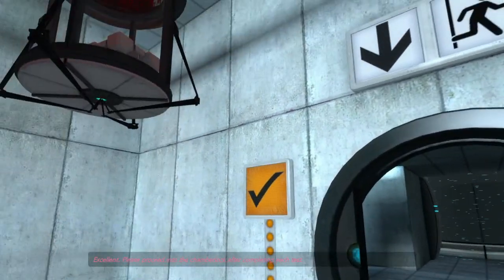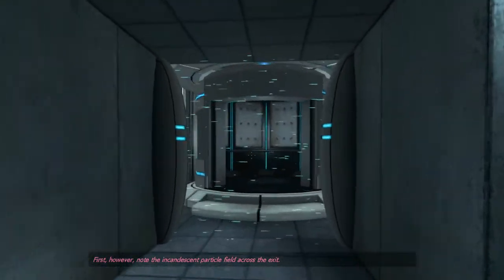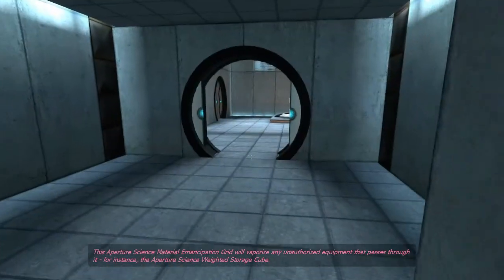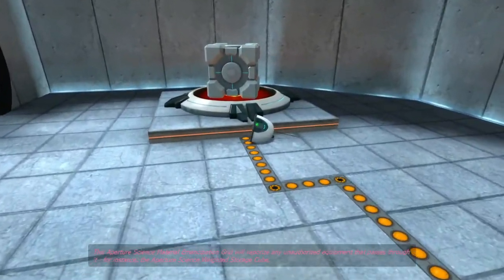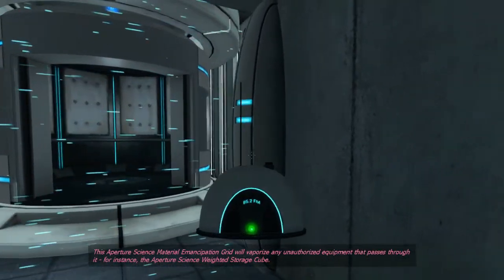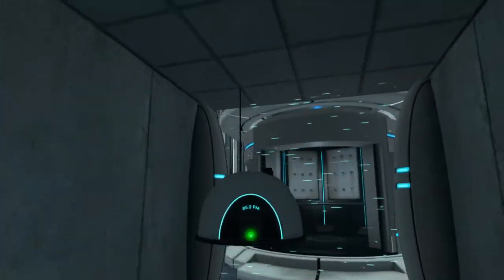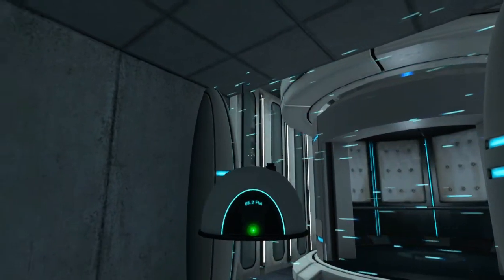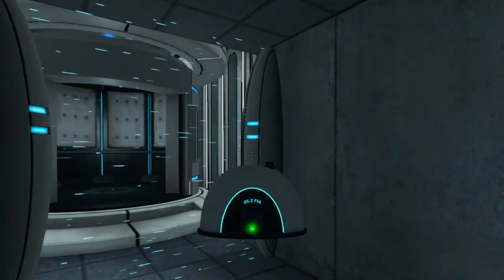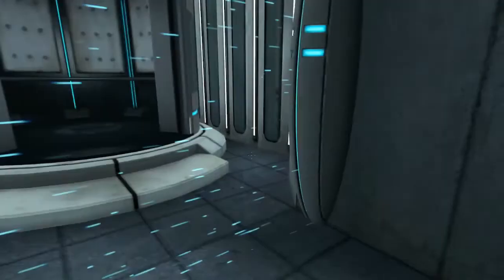Please proceed into the chamber lock after completing each test. First, however, note the incandescent particle field across the exit. This Aperture Science material emancipation grid will vaporize any unauthorized equipment that passes through it — for instance, the Aperture Science weighted storage cube. This field in front of us will destroy anything that's not supposed to be leaving the test, so we can't take anything extra with us.